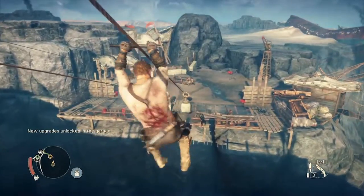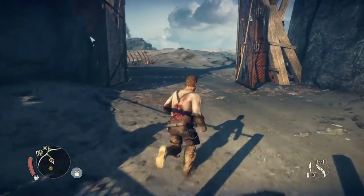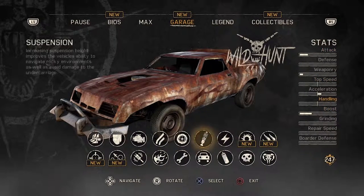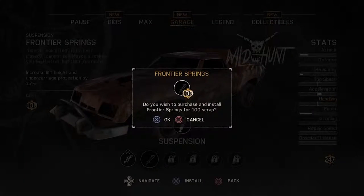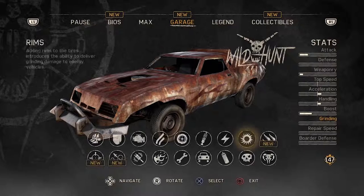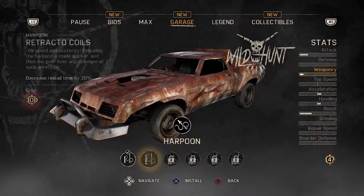New upgrades unlocked in the garage — that's something that I want to hear. Can I use the zipline? Oh those are my men. Hello guys — you're welcome, I did my best here. And the gate is open and we got fuel, cool. There's our little car — let's see if we can do a small upgrade. We got 247. We can upgrade the Frontier Springs suspension. Can we upgrade the boost? No, that costs 500. Holy crap. Border spikes 200, rings 300, 400 holy christ. I don't think we can upgrade anything else.